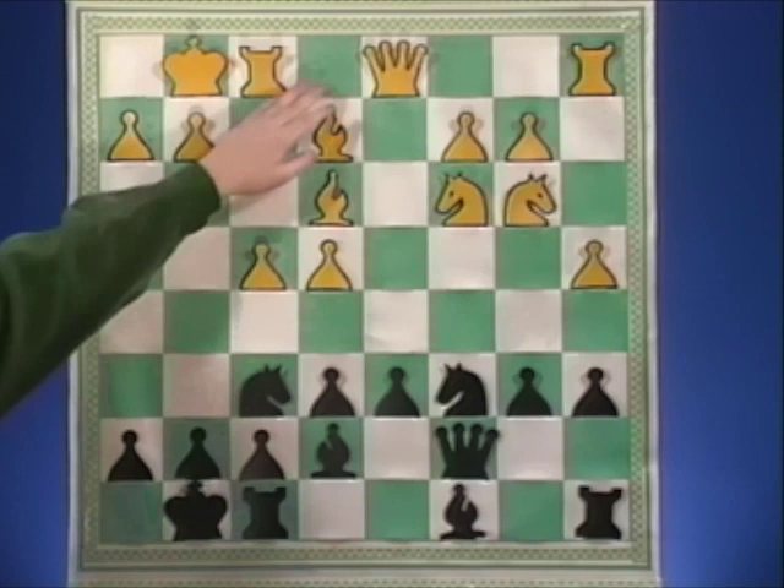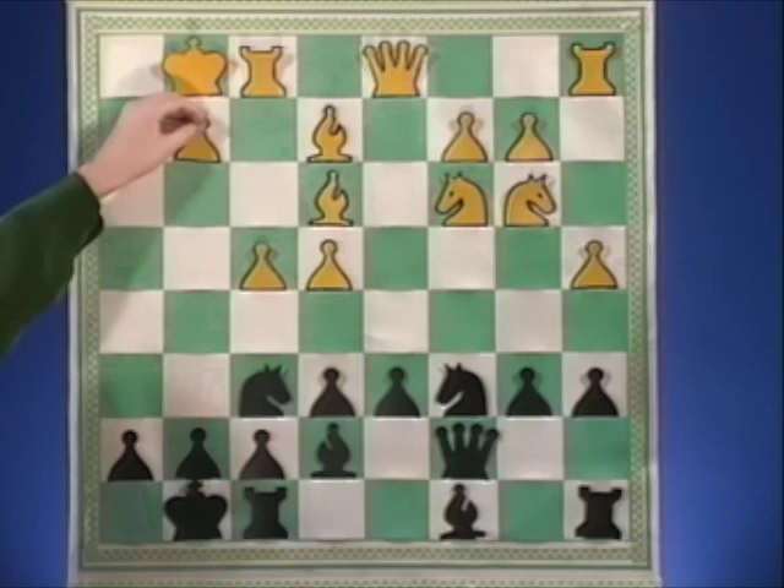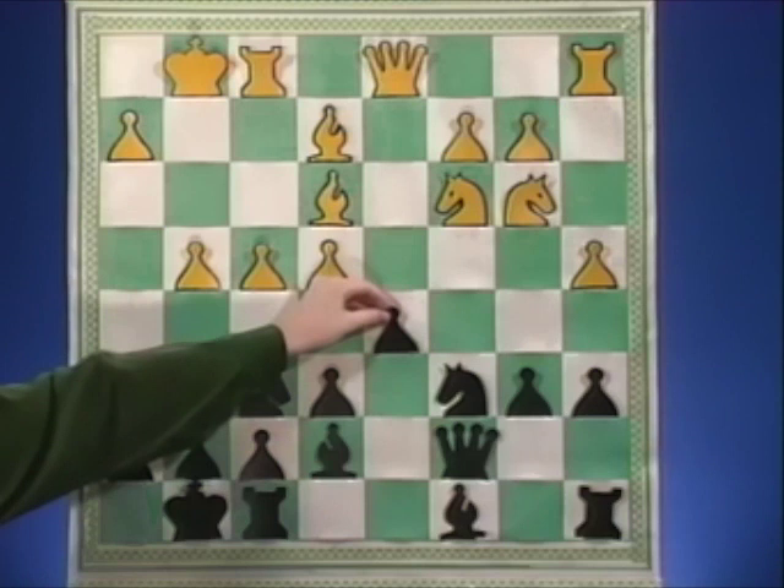Probably bishop f3 would be more solid — keeping pressure on the d5 square and improving the position of the piece is probably the best move. But the opponent plays g4, which is a very ambitious move. It appears to be very aggressive, but the truth is it's nothing more than a mistake because of the thematic breakthrough in the center with d5.